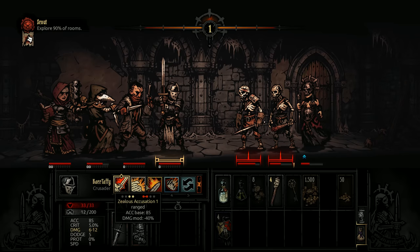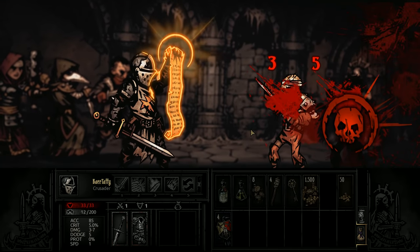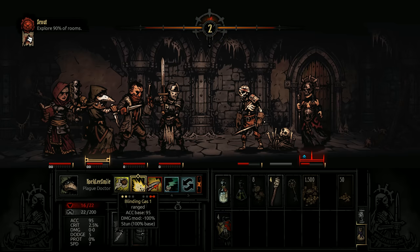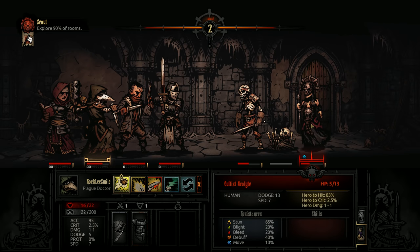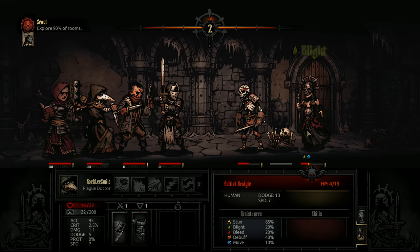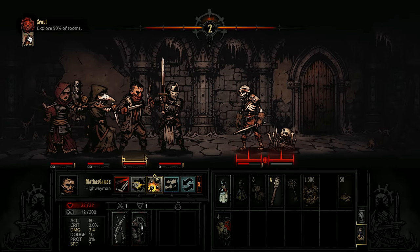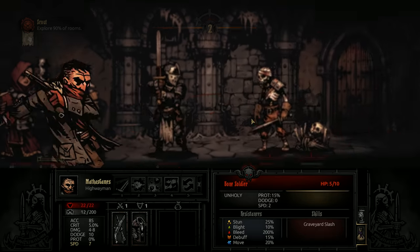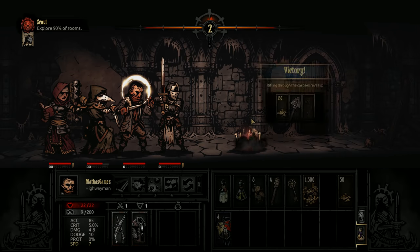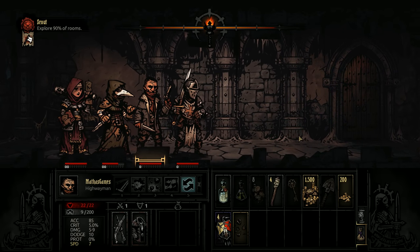That was a decent amount of damage. Is there any way we can hit the unit at the back? Unfortunately not. Let's use Zealous Accusation to hit both units at the front. Then the corpse is blocking — I remember now. Let's land a poison grenade on the unit at the back. They've been blighted and now will die — that blight damage is incredibly good. Open Vein gets the kill. Beautiful.